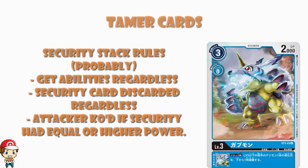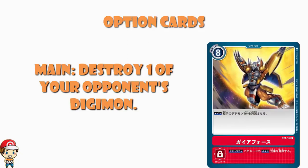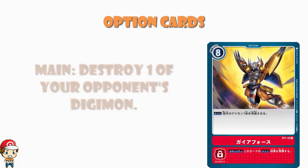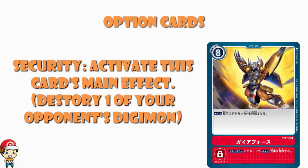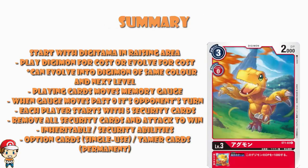Then we've got option cards, which just do something. This big eight-cost card, when you play it, destroys an opponent's Digimon straight away. It's also got a security effect: activate this card's effect — i.e. destroy one of your opponent's Digimon. Option cards are single use and help you out here or there. To sum it all up: you start with your baby Digimon in the raising area; you can play Digimon for their cost or evolve them for a usually lower cost into any Digimon of the same color and next level; playing cards moves the memory gauge; when it goes past zero it's your opponent's turn; each player starts with five security cards; and you win by removing all security cards and attacking to win. There are inheritable and security abilities, plus option cards and Tamer cards.